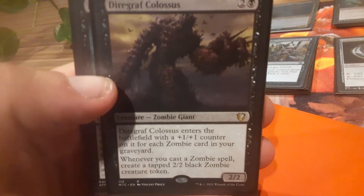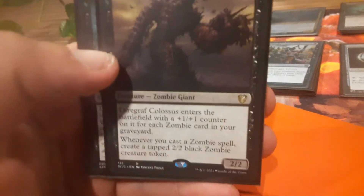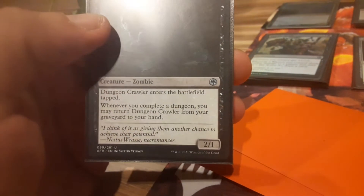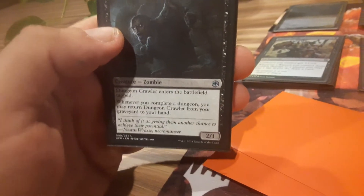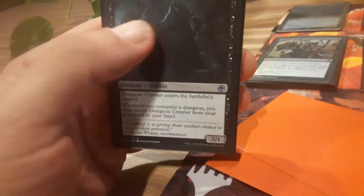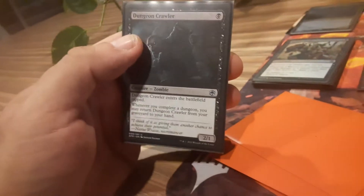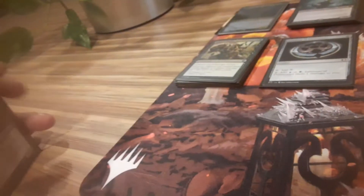You gotta have one of these — Diagraph Colossus. Just, if you have a lot of zombies in your graveyard, the more he's just gonna benefit when you cast them. Dungeon Crawler — works well because of the Acerak combo. He's basically a great Gravecrawler, but you gotta complete dungeons to bring him back. That's easy enough to do.